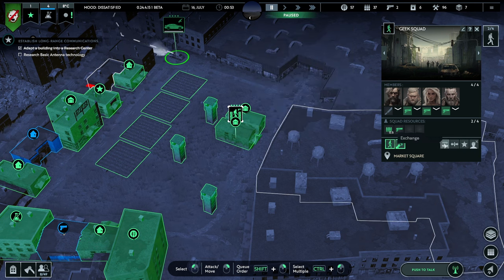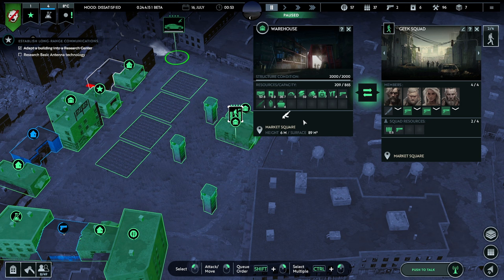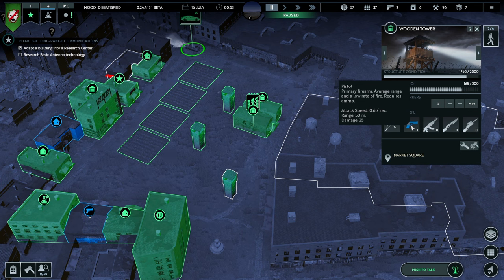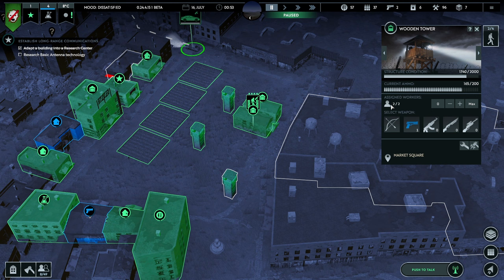Geek Squad now has somebody with an assault rifle, which is very exciting. How do we give them an additional pistol? Because at the minute one person has a pistol in that tower and somebody else doesn't — one guy is shooting at zombies, the other is just having a lovely look around going 'down there, look, there's a zombie.' We could do with both of them having proper weapons, but maybe they're not coming out because of the time of day.